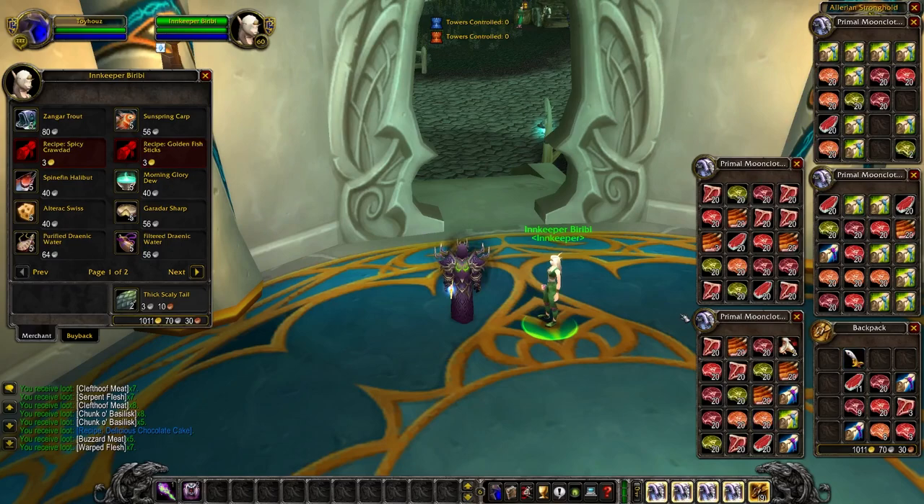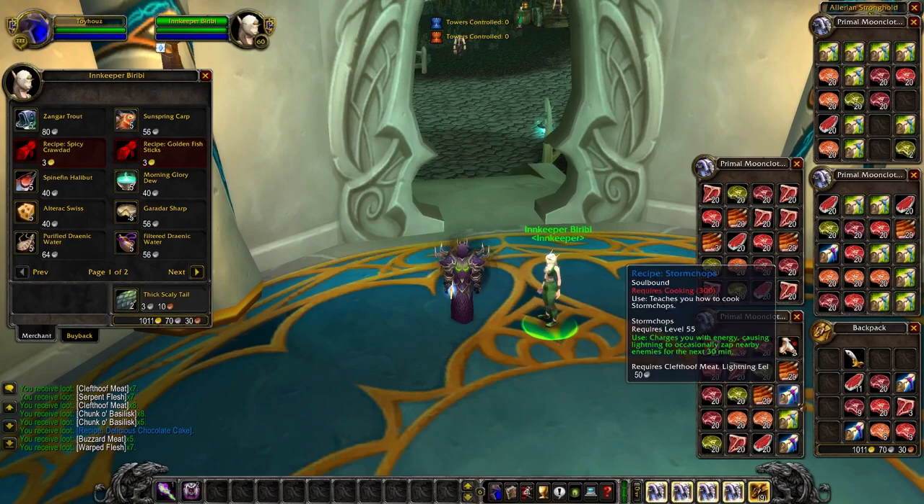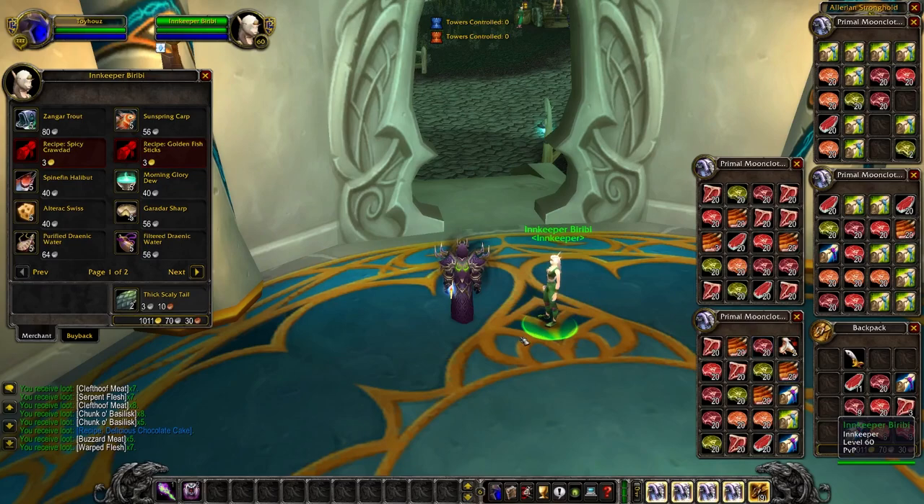We got about 11 gold off this. If you sell everything you might make another couple hundred, but the cooking daily doesn't yield as much gold as the fishing daily and doesn't have as cool stuff. Once you get the four recipes, you don't really need to keep doing the cooking daily. Those four recipes from the crate of meat are Spicy Hot Tallbuck, Kibler's Bits, Storm Chops, and Delicious Chocolate Cake. I recommend choosing the crate of meat until you have all four, then switch to barrels of fish to get Broiled Bloodfin and Skullfish Soup.